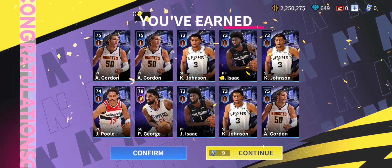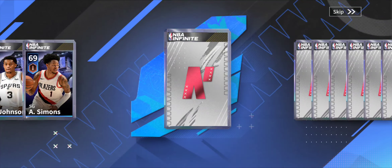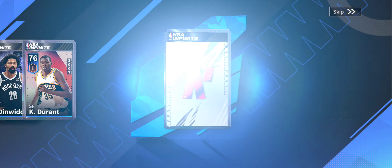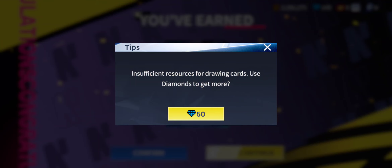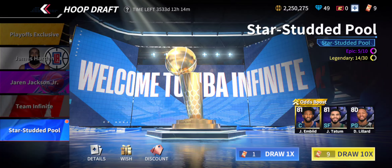Paul George is only an 84 so I need to upgrade him. I have enough for another 10 pack — let's do that. Getting a bunch of nothing but the more nothing we get, the more coins we can make. Three Anthony Simons, Brook Lopez — nice. Victor Oladipo 69 overall, Spencer Dinwiddie, Kevin Durant — okay that's better. I'm one diamond short of a 70 overall Andre Drummond, last but not least another 70 Andre Drummond.